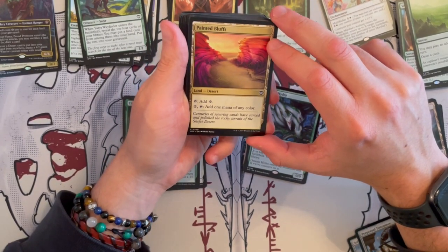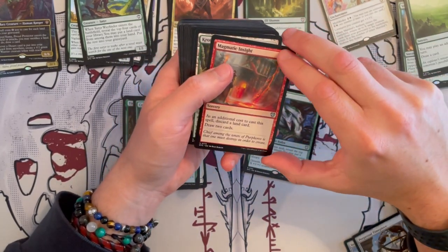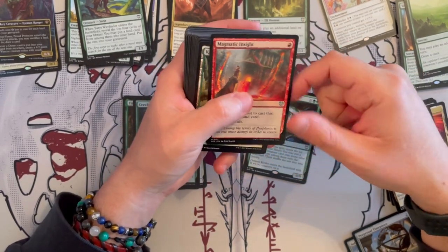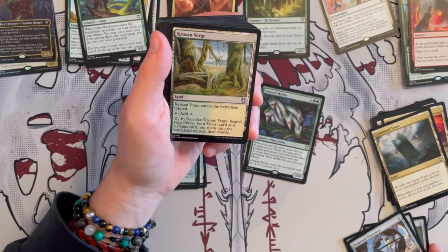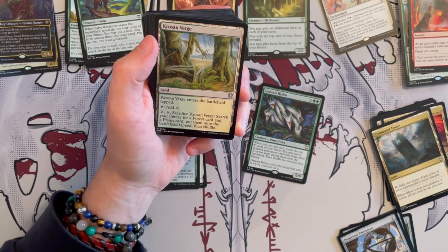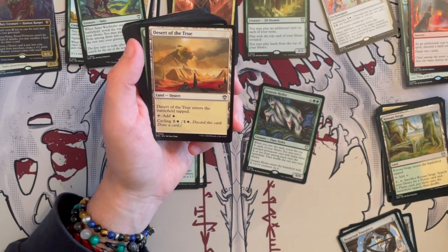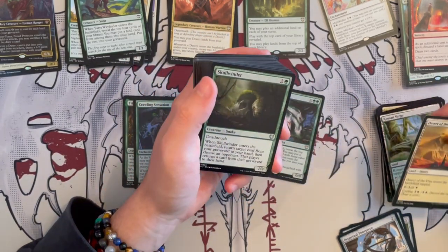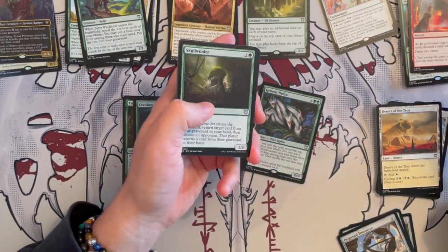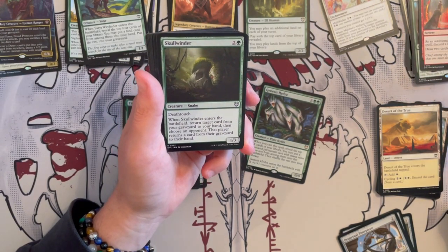We have Painted Bluffs, another desert that allows you to filter mana into a specific color. Then we have the Command Tower. Then we have Magmatic Insight sorcery — as an additional cost to cast this spell, discard a land card — which is good in this deck — then draw two cards. Then we have Krosan Verge, a land that enters the battlefield tapped, and you add one generic or search library for more ETB effects for landfall. Now we have Desert of the True, which enters the battlefield tapped and cycles.